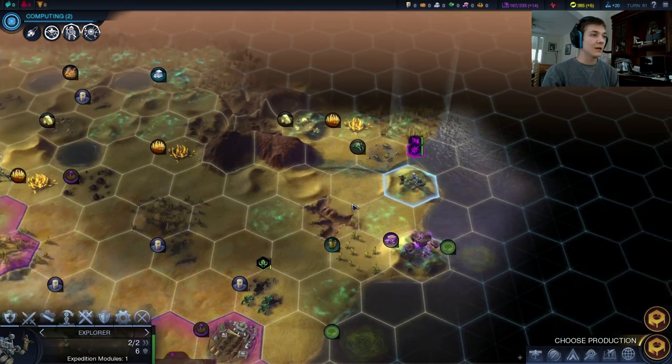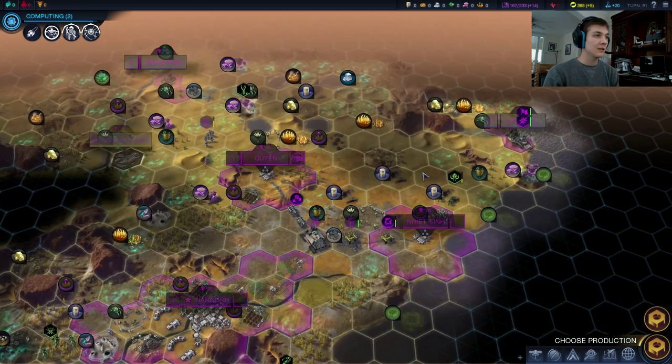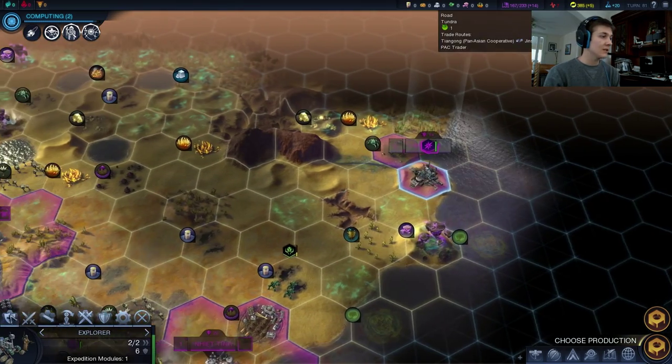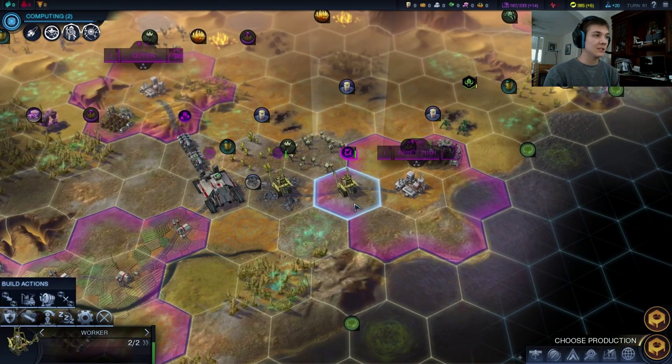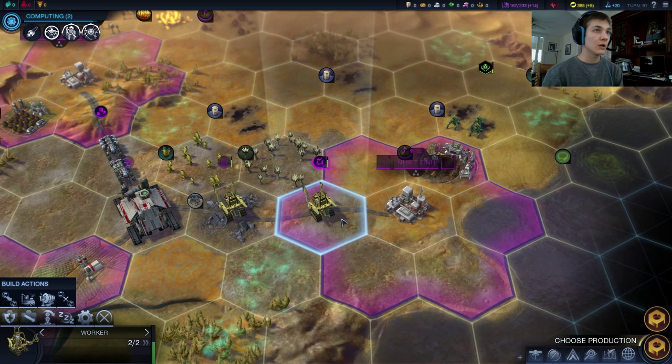Our soldier can finally come home. And we can settle this guy — that brings us to 1, 2, 3, 4, 5, and hopefully 6 cities. 6 cities is a good spot to be. So we finished our road here.